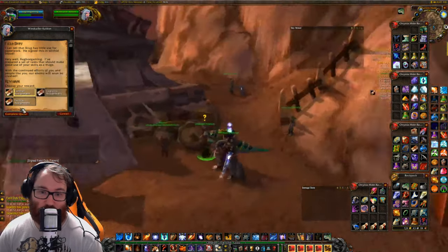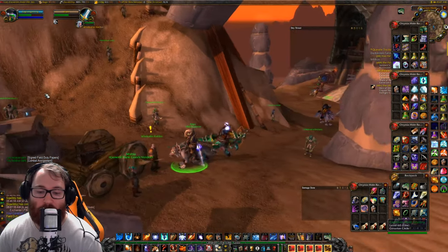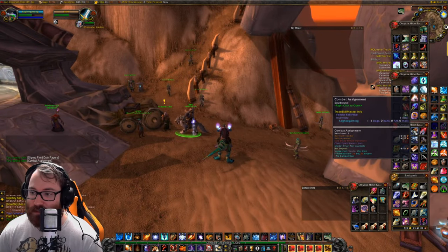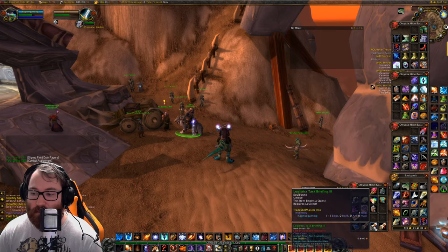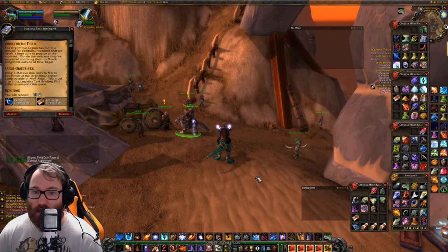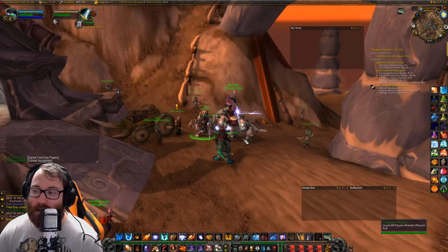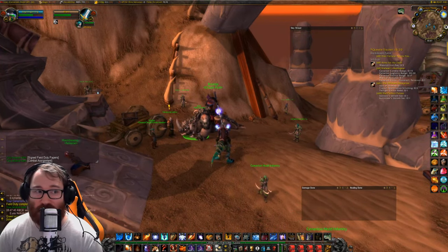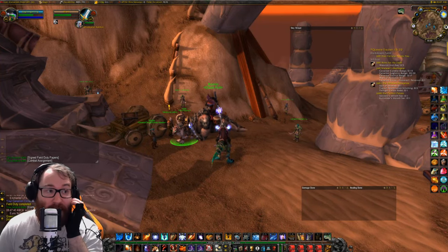When you come in to turn this in, you can accept whichever quest you want. If you were to take a logistics one, it opens like this — you just click an envelope and that envelope contains one of these briefings. So like Briefing 6, for example — that one is three Massive Iron Axes. Not too bad, though iron axes are quite expensive on the AH, like 20 gold each.